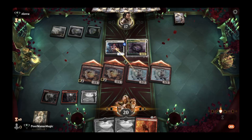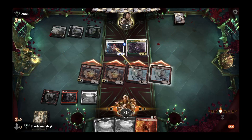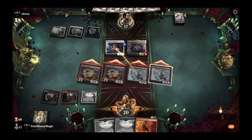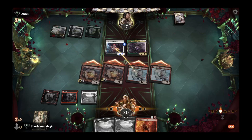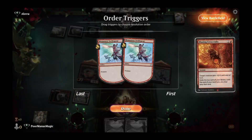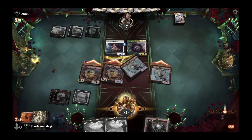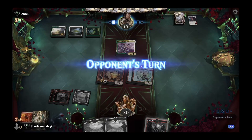We check whether they want to double block — that would be a mistake for them, and they wisely don't. We Blazing Crescendo our Phoenix Chick, push through quite a bit of damage, and take out a Companion. We draw yet another mountain off the top. Our opponent is down to 10 life — through 11 cards drawn we've hit 7 lands in a 20-land deck, which is pretty poor luck, but we're still in striking distance.